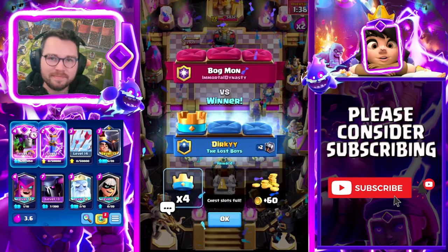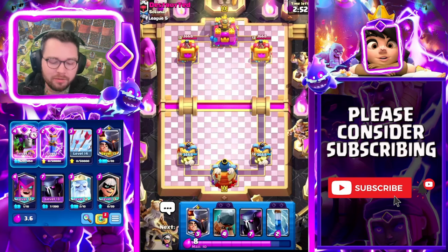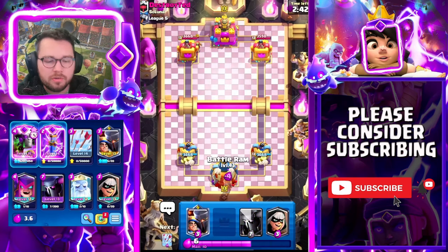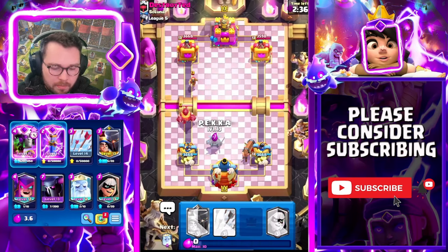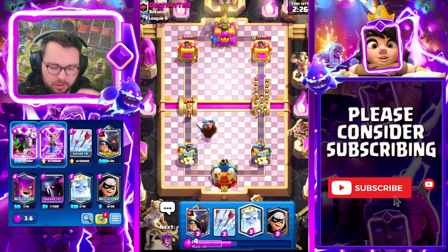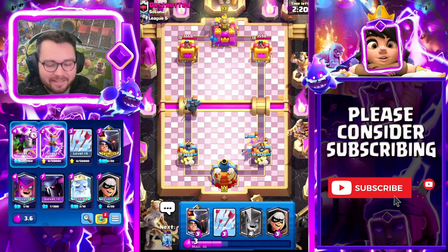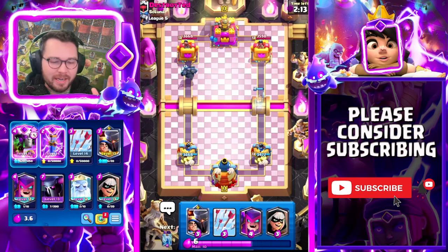Up here against Destroyed Ted. It has been refreshing to see that there actually are a bunch of reasonable ways to counter the battle ram - it's really good but it hasn't been end-all be-all. There have been a lot of creative ways I've seen people counter it. My opponent goes with the mid-ladder special - mega knight. Pekka is actually going to clean up the mega knight and the wizard. He has a skarmy - works once but we have answers: Evo Zap and arrows.